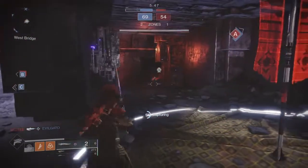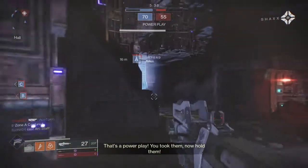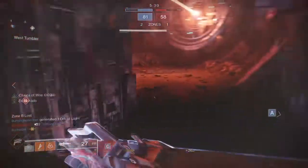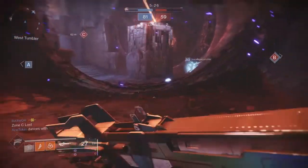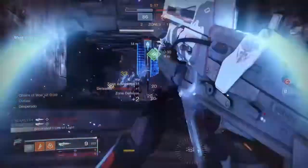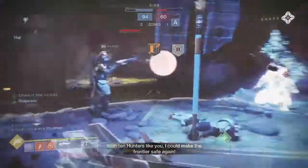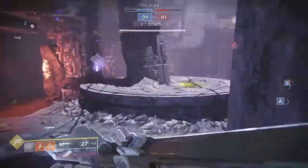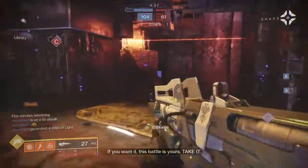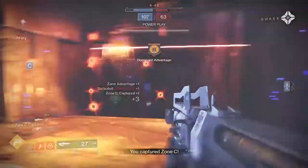The Redrix Broadsword is best at medium to long range. The rate of fire is slow but it hits hard. This is probably my favorite part of the whole match — watch how I kill both of these guys easily: boom, killed him, reload, boom boom, killed him. I had a little help from a teammate, but I just killed two guys with ease after getting hit by a bow. I have Chain of Woe on the top tree Gunslinger, which helps a bit, but on Hunter all you have to do is get a headshot kill, dodge, and you automatically have Desperado active.